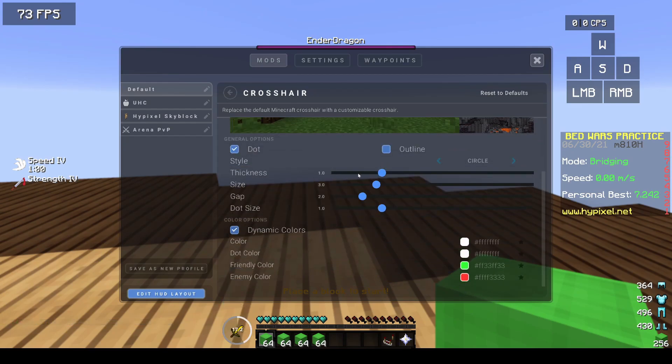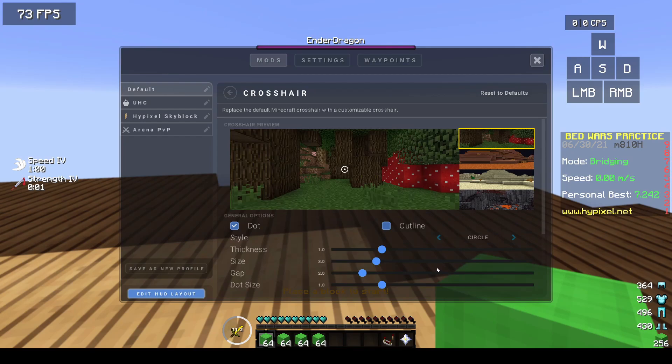You'll also see options to change the thickness, the size, the gap, dot size, and even choose between colors — so you can get really fancy with all of this. For me and moonwalking, I like the circle with the dot in it because it shows me the exact center of my crosshair to line it up on the block and it gives me a little more visibility around it for PvPing.